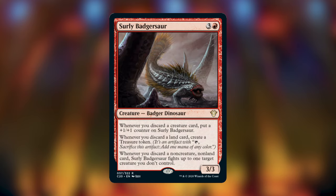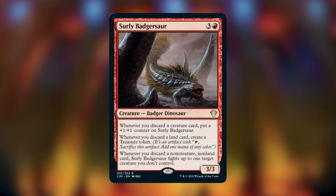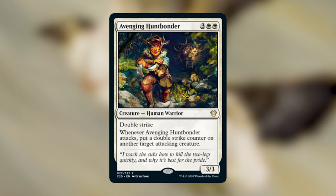Surly Badgersaur is three and a red for a 3/3 Badger Dinosaur. Whenever you discard a creature card, put a +1/+1 counter on it. Whenever you discard a land card, create a Treasure token. Whenever you discard a non-creature, non-land card, Surly Badgersaur fights up to one target creature you don't control. It's like a red version of Waste Not. In a black-red discard deck — or with the new commander Brallin and Shabraz where you're already discarding and pinging — this is an amazing fit.